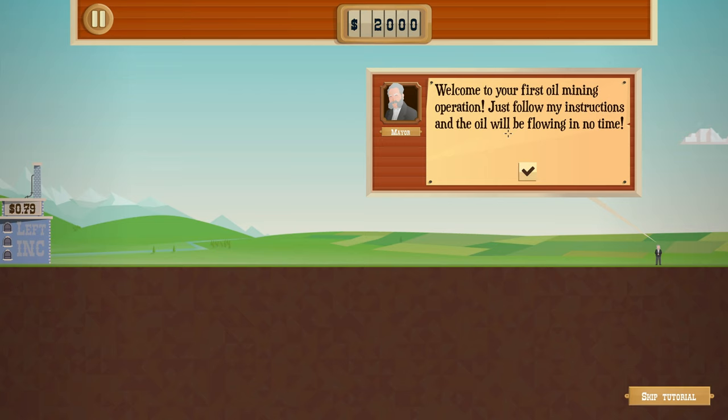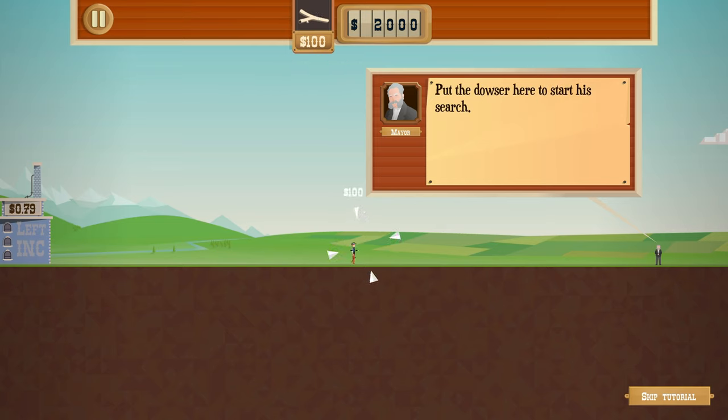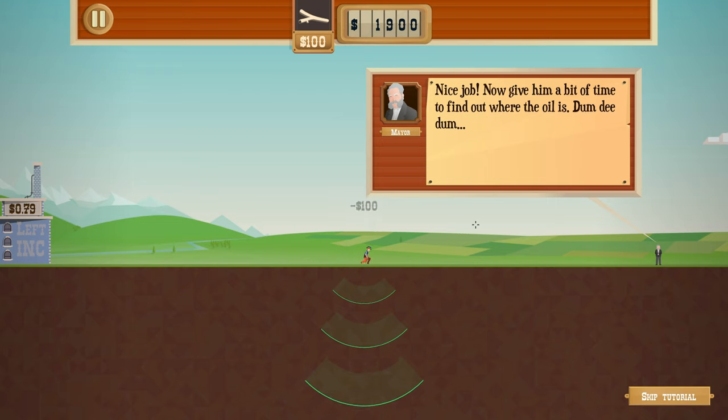Welcome to your first oil mining operation. Just follow my instructions and the oil will be flowing in no time. We got a personal tour from the mayor - I suppose it's in his best interest for this to do well, so more people come to his lovely town. Before you can start drilling for oil, you have to know where to drill - hire a dowser. They just use a stick and poke the ground to see if there's oil there.